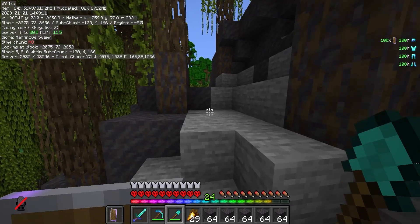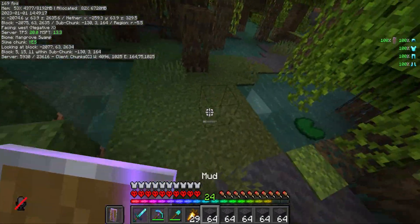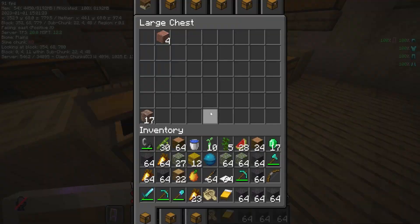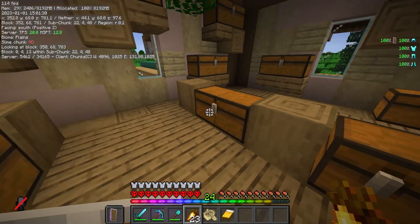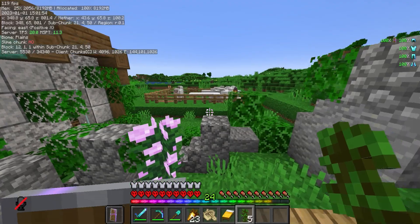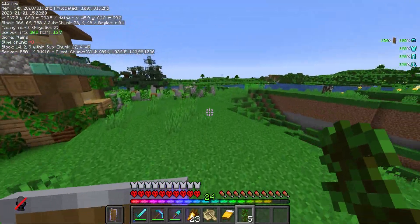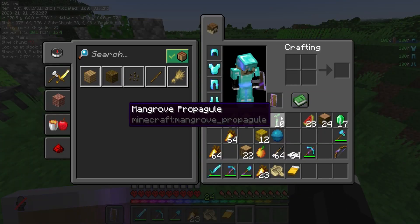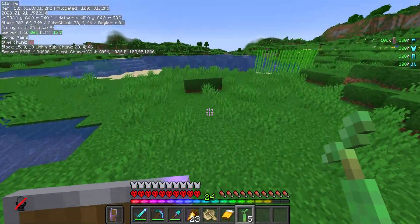That should be enough mud for now, and if we need more we can come back. I've also collected a few propagules so that when we want to use mangrove wood we've got some to make trees. Back at the base, I'll put the mud in the chest and offload other blocks I gathered on the way, like cobblestone. Let's come behind the house where I've set up a little sheep pen for wool, and plant some saplings — jungle ones and propagules — for our tree farming area.